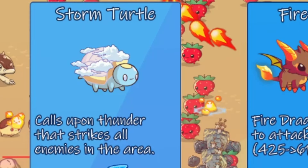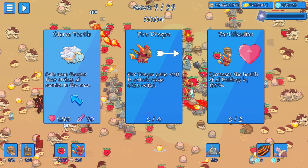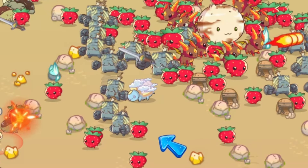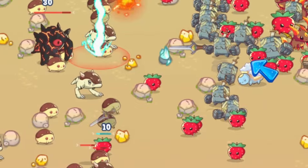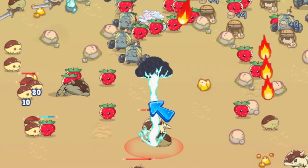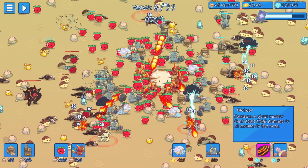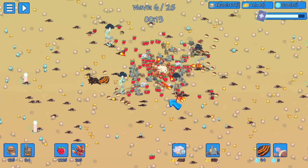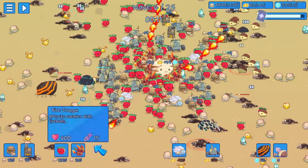Oh, what is this? A storm turtle! We can unlock a storm turtle — plus upon thunder that strikes all enemies in the area. That looks really good. I'm putting down a storm turtle over here by the Calabunga; hopefully the Calabunga will protect the storm turtle. It turns out a little storm cloud! Now we have four storm turtles but that might not be enough — there's a lot of enemies coming in.